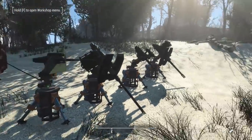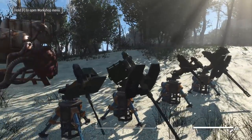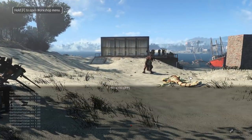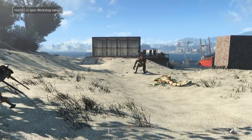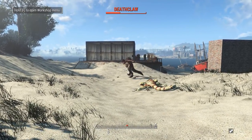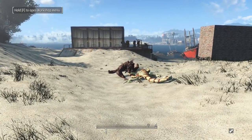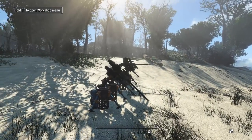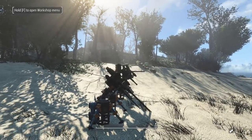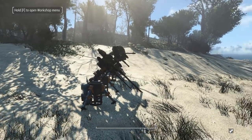Let's see how the Mark 22 does. Same routine — grab the Mark 22, wire it to the power supply, turn on the AI. Much beefier damage — still takes two bursts, but puts it down a lot quicker; the deathclaw didn't even get to approach. So even though these have the exact same defense rating, you can clearly see that the Mark 22 spits out more damage.